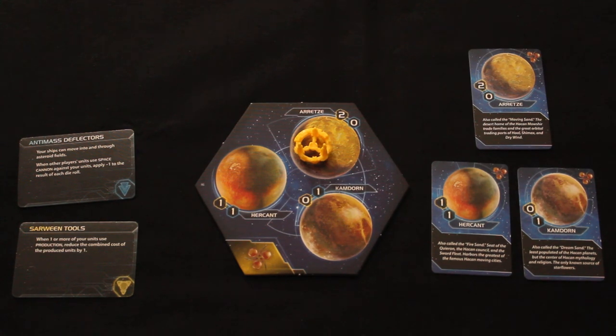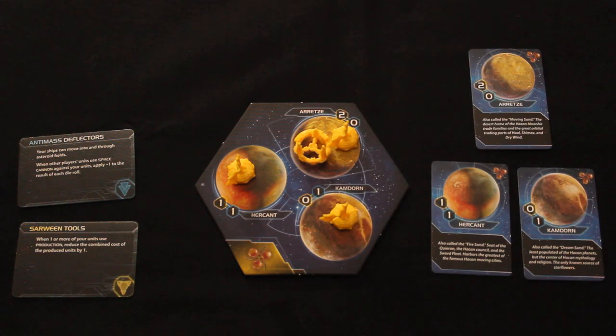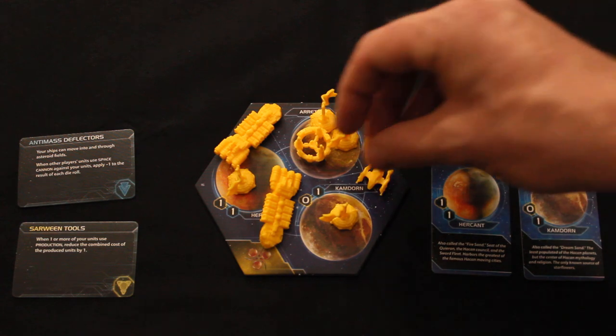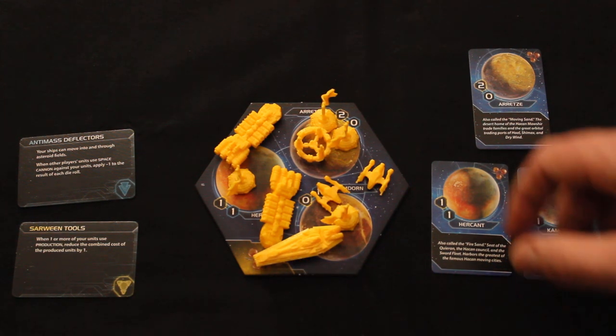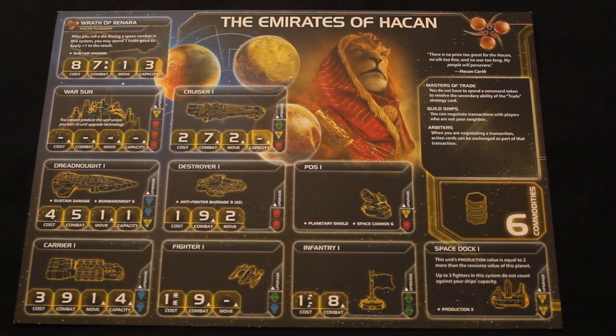You do start with four infantry and you're probably going to want to carry them along with one of your carriers to go explore and conquer new planets. Your starting units seem like a lot at the start, but once you go out and explore, you're either going to be leaving very few things behind to defend or you're not going to be expanding very fast. So you're probably going to want to use this space dock even though you don't have a lot of production capacity.